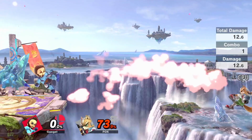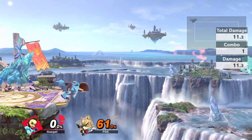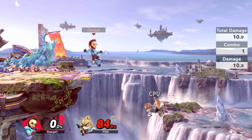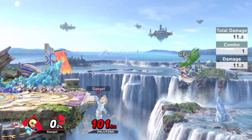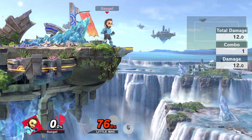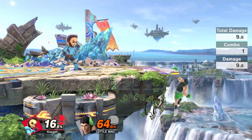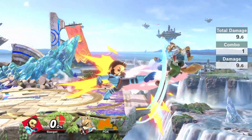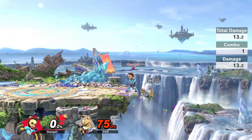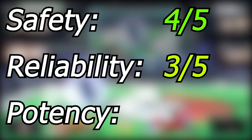Double Jump Nair works similarly to Ledge Slip Nair, but aims to hit diagonal or horizontal recoveries with a stronger hit. To perform it, run off stage, drop to the appropriate height depending on the opponent's recovery angle and timing, and then double jump Nair back towards stage. This is especially useful against teleport recoveries like Palutena or Mewtwo, and horizontal recoveries like Fox or Little Mac. If you try to intercept recoveries with a hitbox you put yourself at risk, but if executed right, you will usually get hit back on stage or at least trade. Sometimes you also need to adjust your timing so long that you won't make it back on stage with a double jump only, in which case you should simply up-B to ledge and regain stage positioning. I give this method a safety rating of 4, Reliability of 3, and Potency of 3.